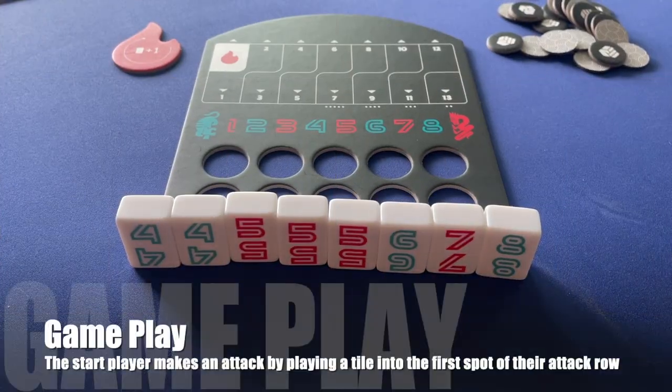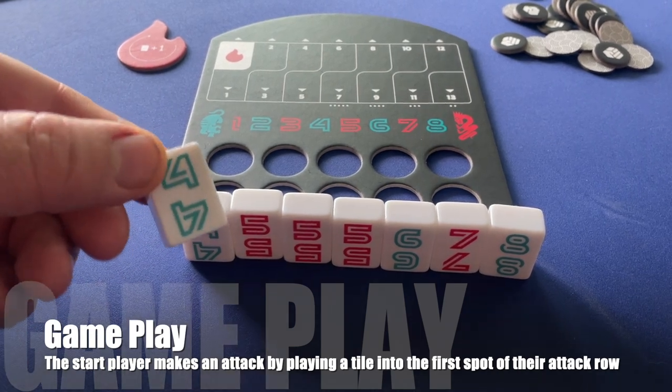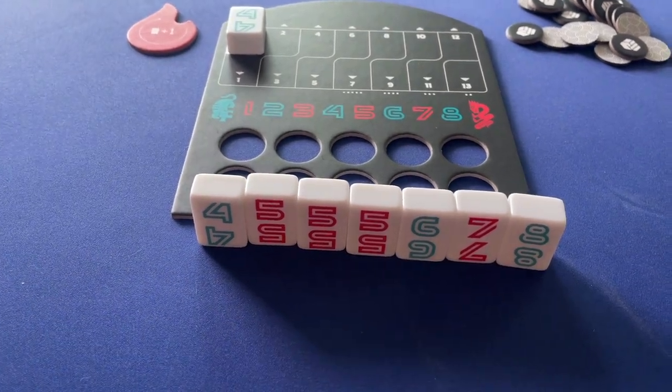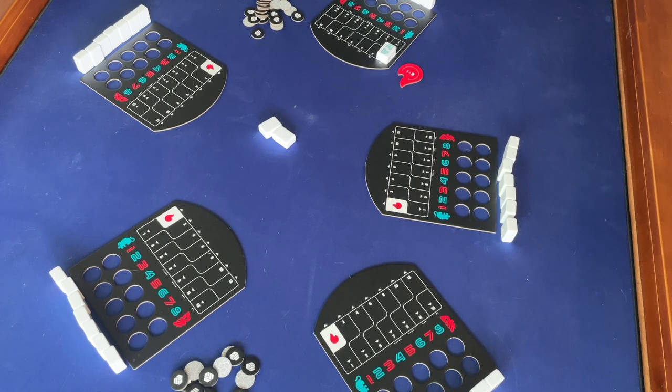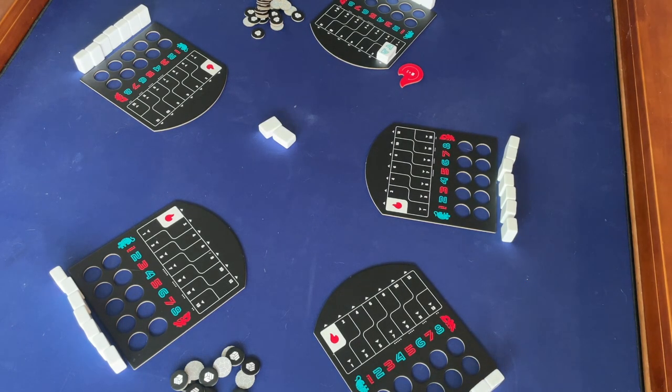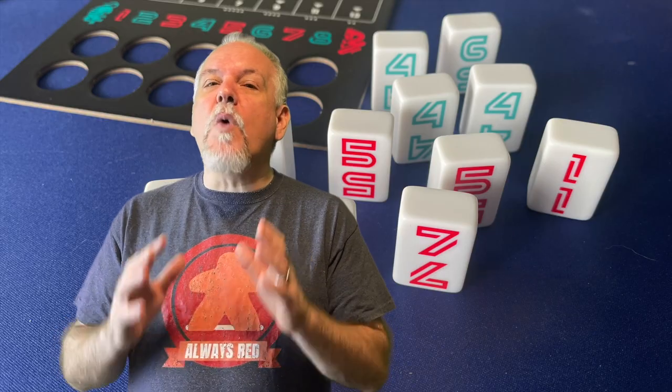The battle begins. The start player chooses a tile from their hand and places it face up on the fire space — the leftmost space of the top row. This is their attack row, and whatever number they play here is the attack. The next player in clockwise order must play a matching number into their defense row to block it. If they cannot, they pass, and the next player must defend against that first player's attack, and so on around the table. Either a player successfully defends the attack, or no one defends and the action gets all the way back to the attacking player.